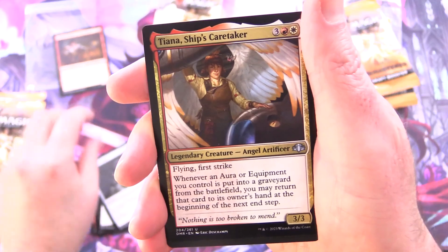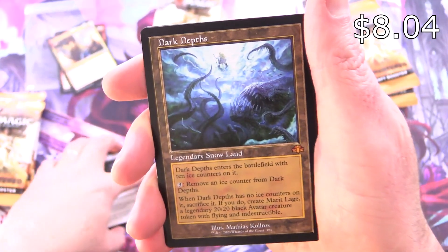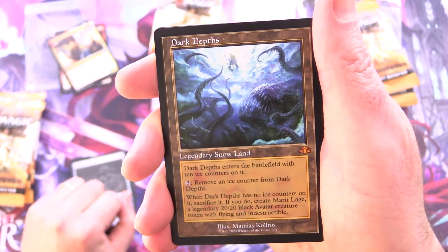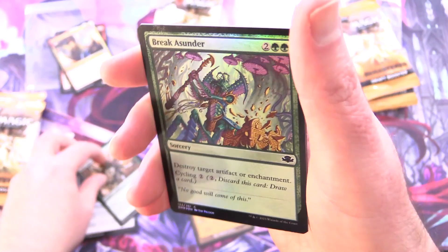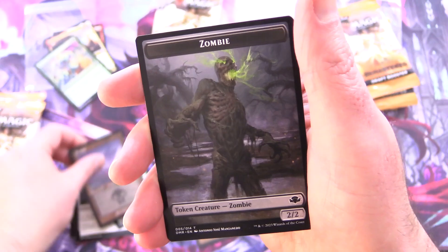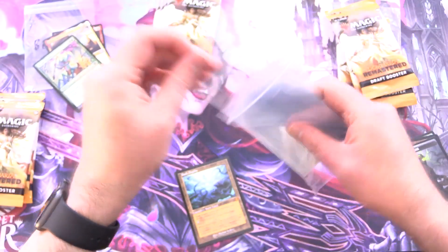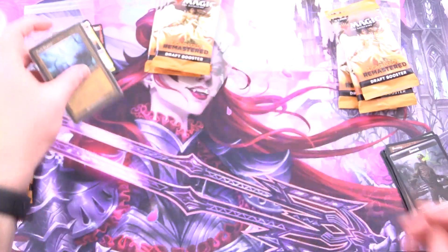Tormod's Crypt, Tiana Ship's Caretaker. And a Mythic — Dark Depths with the Retro Border. Nice, we'll sleeve it up for you. Giant Spider, Foil Break Asunder, a Swamp, and Zombie. Okay, off to a great start — first Mythic has been pulled.